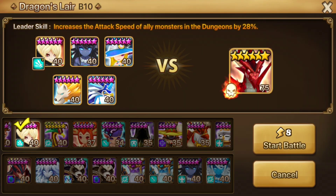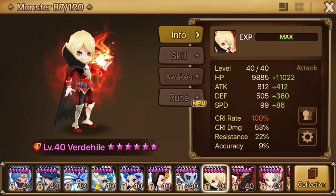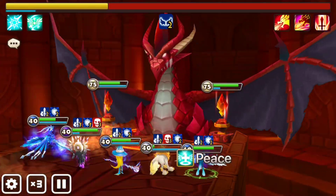And I know he's not farmable, but just throwing this out there — if you have Vertihile, he can act as a fantastic leader with 28% bonus speed in dungeons. He can replace Konamiya if you do happen to have him, but if you don't, no big deal. The team I just mentioned is perfectly fine.